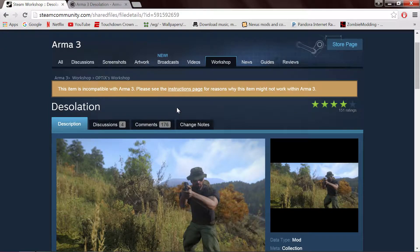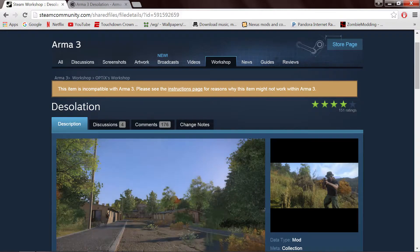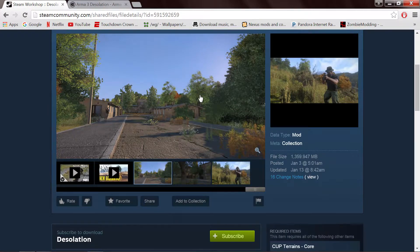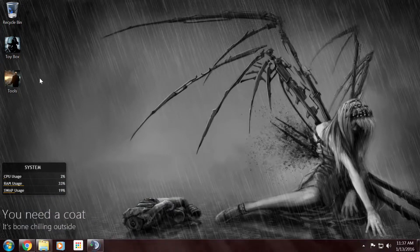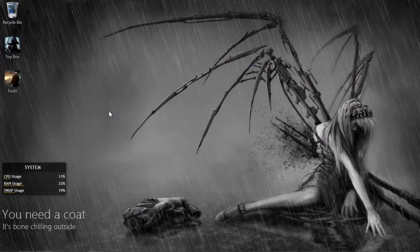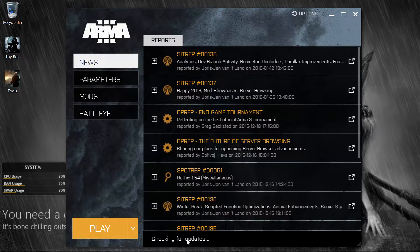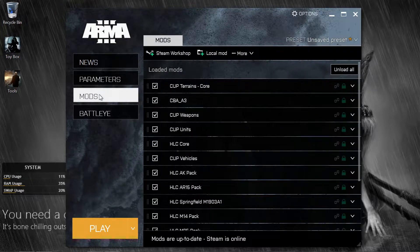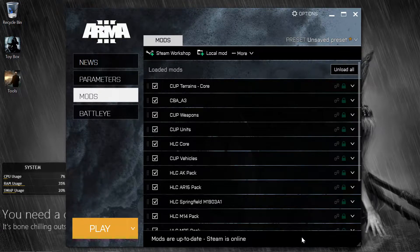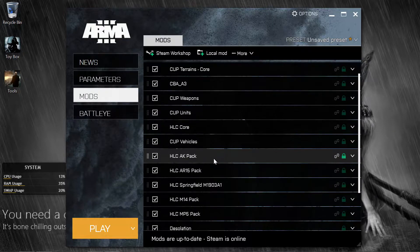It may take a while — it's all going to depend on your internet speed — but let it download. After everything is downloaded, you're going to start the Arma 3 launcher. You'll see the mods right here and it's going to check for updates. At the bottom it'll be working and downloading. You're going to download all these.